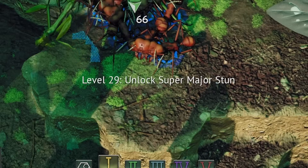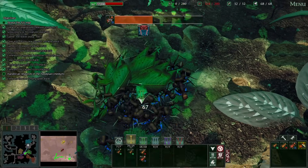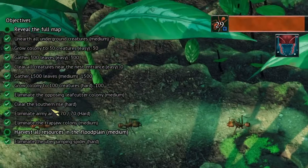Super major stun — what? Oh, it's an active ability! Oh my goodness, that was awesome. 2,000 food to place? What in the world? But we did it though — we cleared the southern rise.